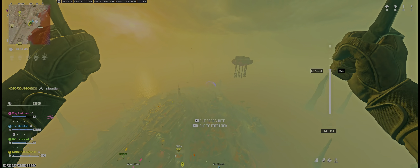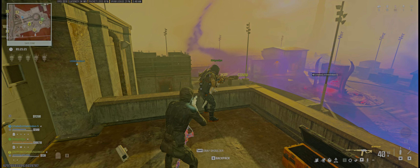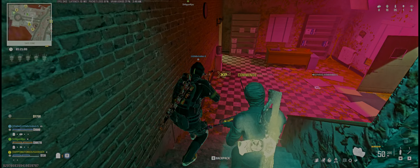The next challenge is to commend five operators while in the safe zone. Go to one of these safe zones, find either a teammate or an enemy, and use your interact button to commend them. Do this for five people and you complete the challenge — very easy.